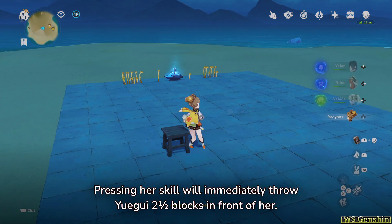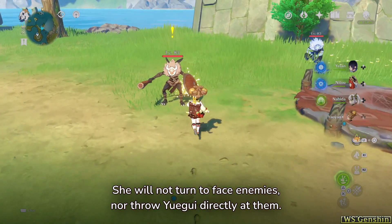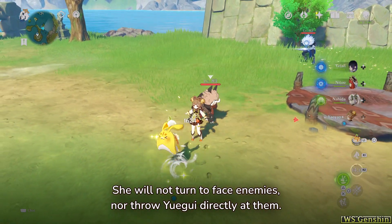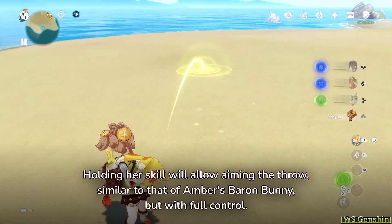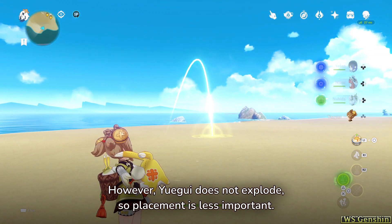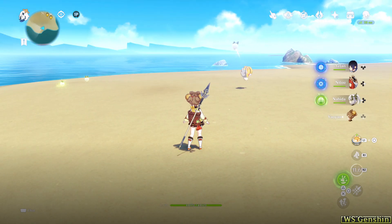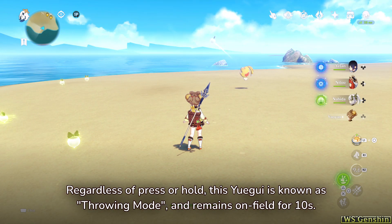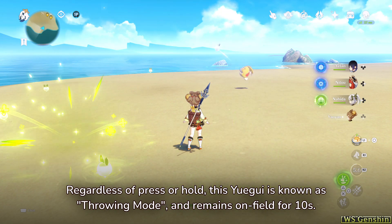Pressing her skill will immediately throw Yuigui two and a half blocks in front of her. She will not turn to face enemies, nor throw Yuigui directly at them. Holding her skill will allow aiming for the throw, similar to Amber's Baron Bunny, but with full control. However, Yuigui does not explode, so placement is less important. Regardless of press or hold, this Yuigui is known as Throwing Mode, and remains on field for 10 seconds.